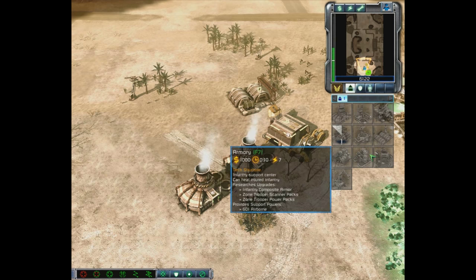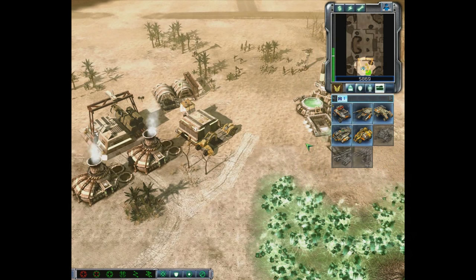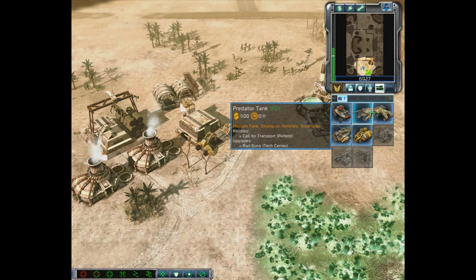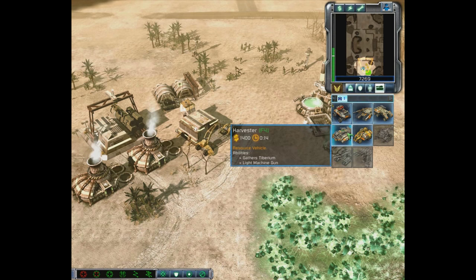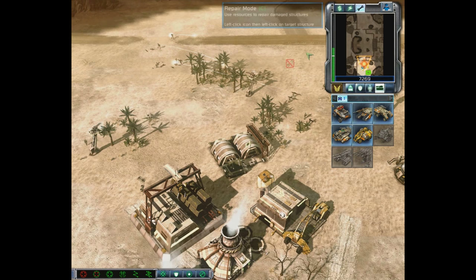Here's my War Factory construction. It opens up a new tab for vehicles. We have the Pitbull — light, quick, strong versus aircraft; the Predator Tank, strong versus vehicles and structures; an APC, a transit vehicle good against infantry and aircraft; another Harvester; and an MCV that can expand our base by turning into another Construction Yard.